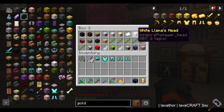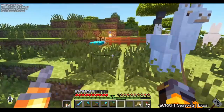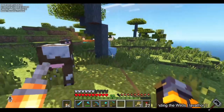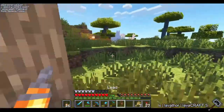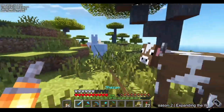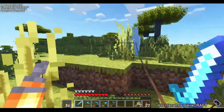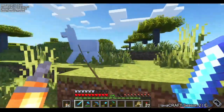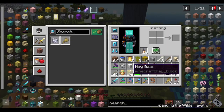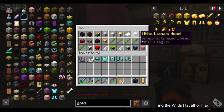Llamas do not like me. One of the babies grew up and I lured it away from the others - just come over here, it'll be alright, I got my looting three sword. No head that time. We got three out of four, still missing the brown one.